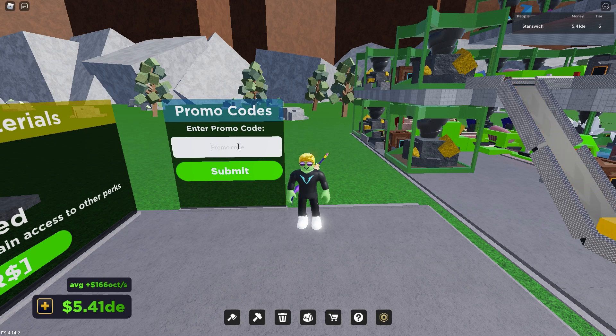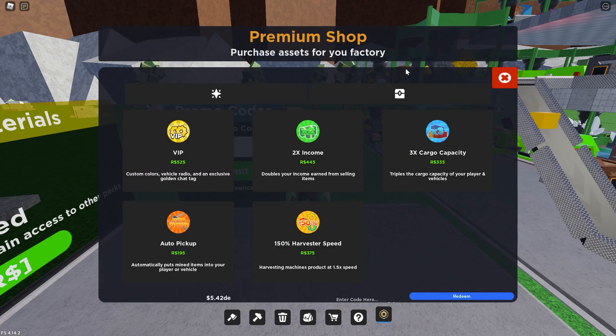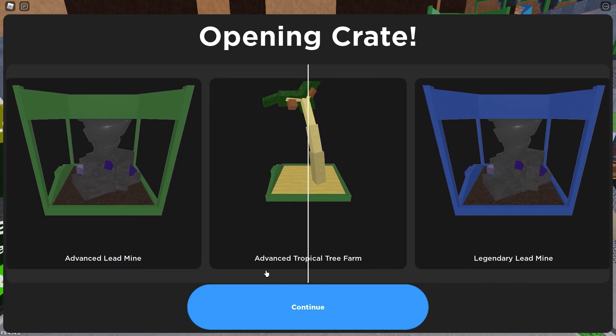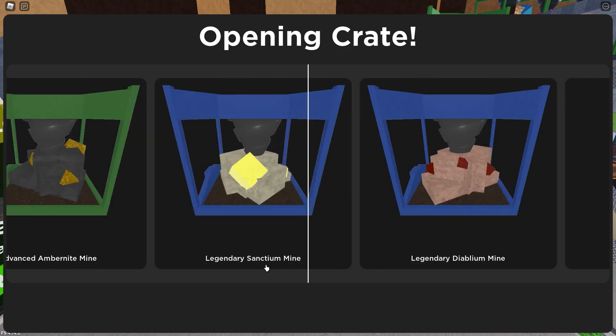The second code is my personal code, so I have to type this in. I'm going to put that up on the screen as well, and that's going to be Stan's code. That is going to give you two advanced crates. These aren't legendary crates — they're not guaranteed to have legendary — but there's a chance to get a legendary crate. So as usual, let me know what y'all get in the comments. I'm always excited to see what y'all get, and hopefully y'all do get legendaries. There's a higher chance to get advanced, but there still is a chance, and it's a pretty high chance compared to most other games — still a 25% chance, one out of four, you'll get a legendary.